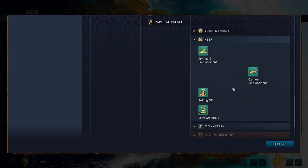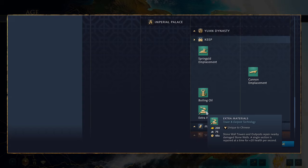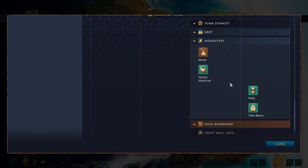You get access to the keep with usual upgrades including springald emplacement, cannon emplacement, and in the imperial age, boiling oil. There's also a unique Chinese technology called Extra Materials: stonewall towers and outposts repair nearby stone walls, with a single section repaired at plus 20 health per second. Moving on to the monastery, you get access to the standard monk, herbal medicine, piety, and tithe barns.